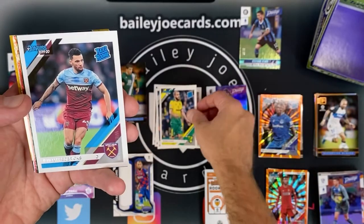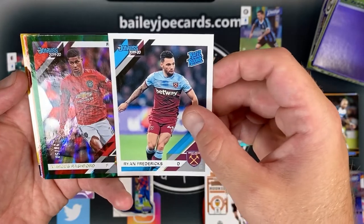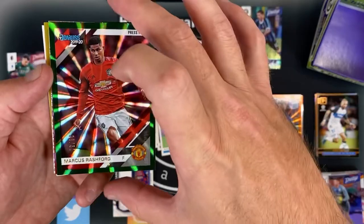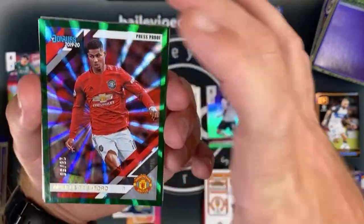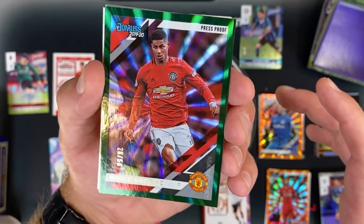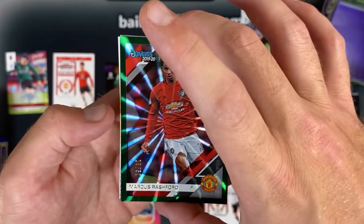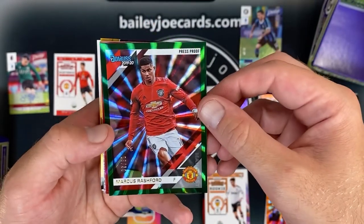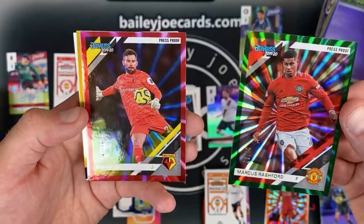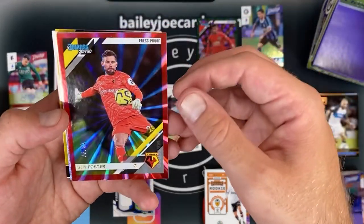Ryan Fredericks. Big green Marcus Rashford out of 50 — wow, that is definitely the sickest card we've pulled so far. Let's go! Ben Foster out of 99, Watford. Donruss, you are so sick.